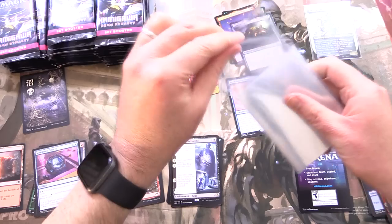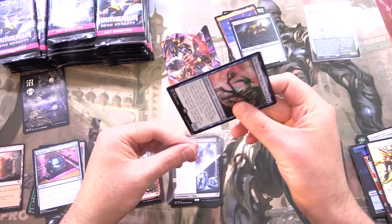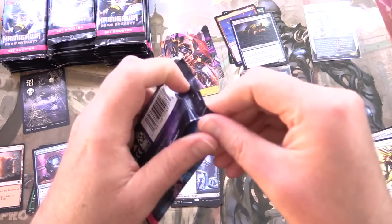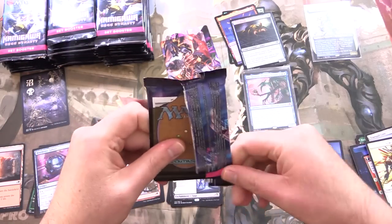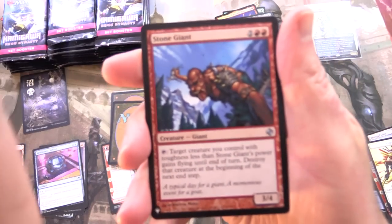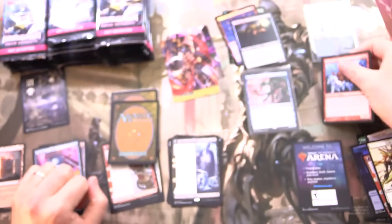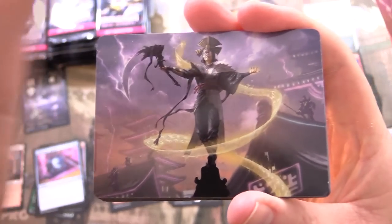Before I forget, sleeving the Jin-Gitaxias. Did you know there is actually a Phyrexian variant of that card with all the Phyrexian text? And right off the bat — I'm calling this — this is a list pull. Yes! We got a list pull. We have Stone Giant. Check out the face on that guy.